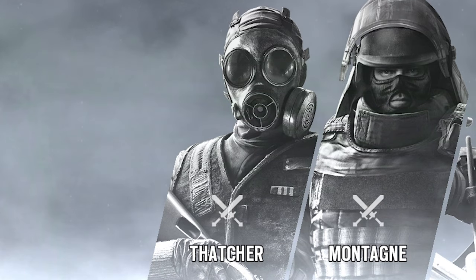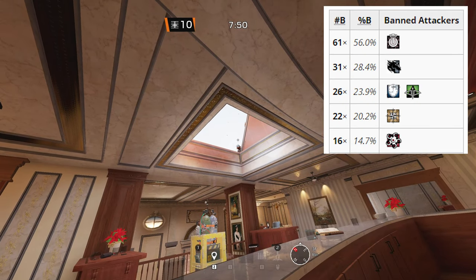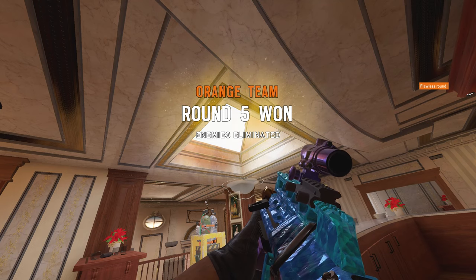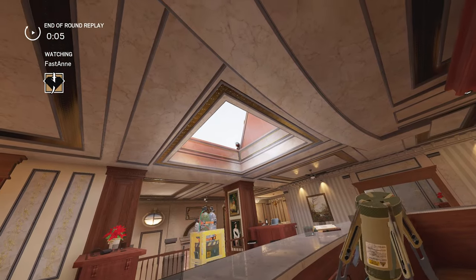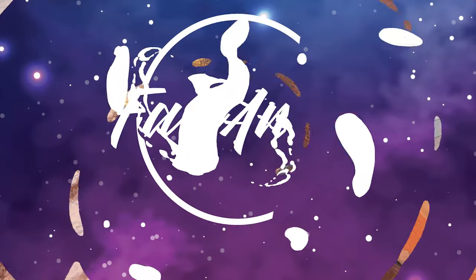These days, Thatcher is almost like a default attack ban. Even in the European League, he had a 56% ban rate. This makes Kaid a super strong operator, because you cannot open the wall without destroying the Kaid Claw, which could be in a well-hidden spot. So today, I'll show you some of these well-hidden spots.